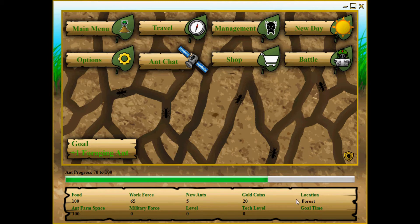Another thing that we need to keep in mind is our location. Different locations will give us different types of bonuses. Some locations will give us a coin bonus daily, some will give us a bonus to our food, and some will give us a bonus to our ant farm space, along with various other types of bonuses. So these are all very important things to keep in mind while you are generally playing or managing the game.